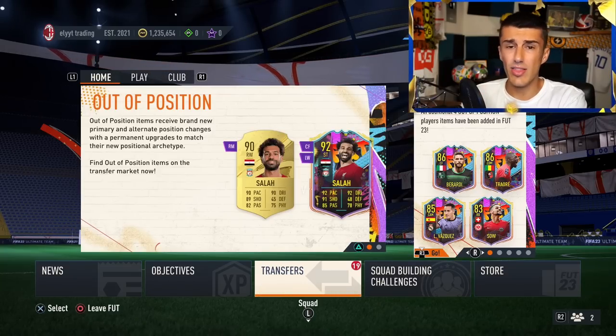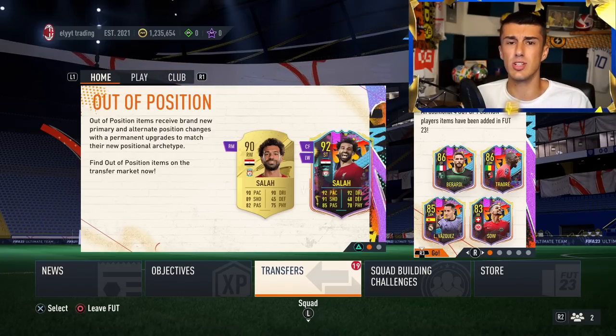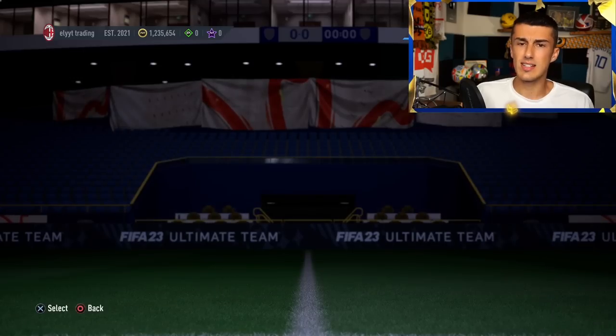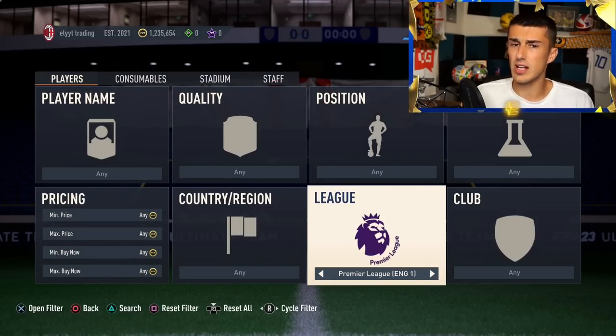I talked about what cards in your club might be up in price. For example, I had an Anthony Gordon who normally goes for 400 coins — yesterday he was going for 4,000 coins. Check out yesterday's video for all those cards. But I've noticed certain positions, certain nations, and certain leagues are still very, very expensive.